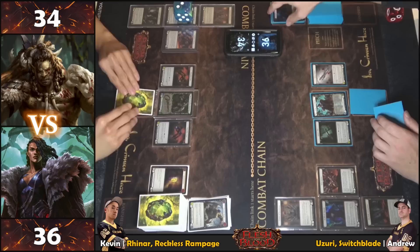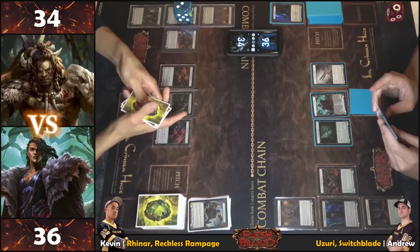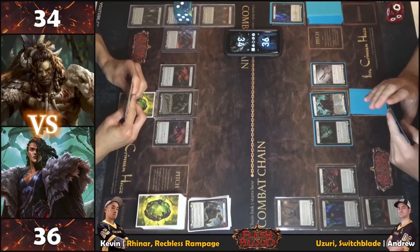Moving to end step — arsenaling a card. The Remembrance ending up at the bottom of the deck from that block is good value. Remembrance is the card to remember. Now your go.